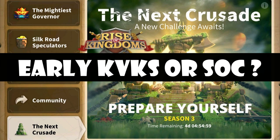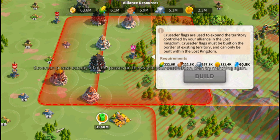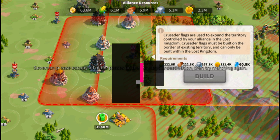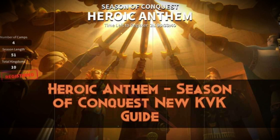For those who stayed until the end, here's a crucial tip: in Season of Conquest you can teleport to your coalition territory, but it is NOT a safe zone. Always make sure you are in your alliance territory, not just coalition territory, if you don't want to get rallied and zeroed. And if you're wondering whether to use T4 or T5 in Season of Conquest, make sure to watch the linked video. See you in the next one!